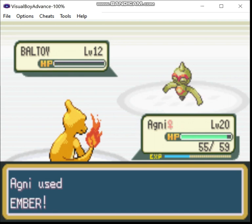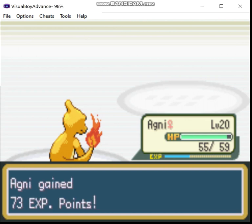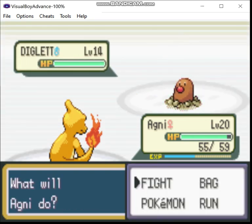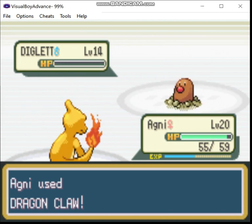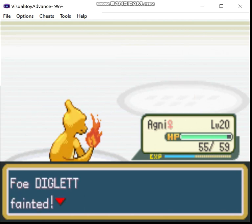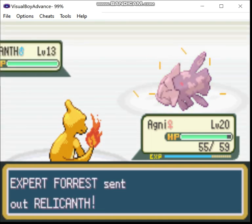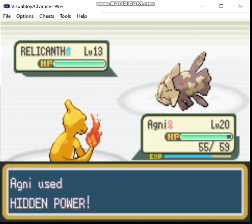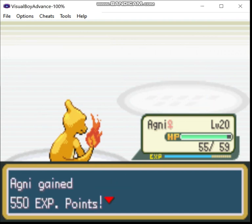There are hacks for Gen 3 that have the physical-special split — Liquid Crystal comes to mind — but this isn't one of them as far as I'm aware. Now I'm using Hidden Power for sure. Level up!